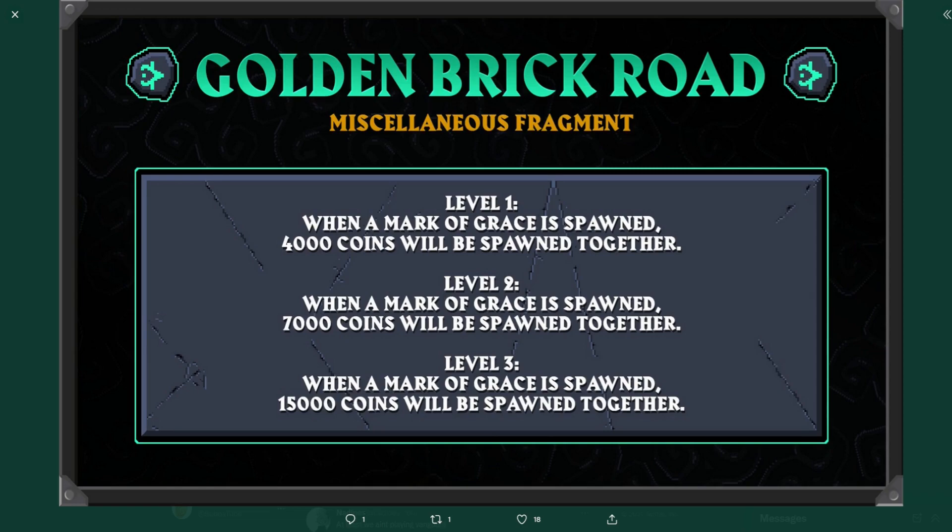I don't know about you, but this sounds like a much more enjoyable way of training agility. Not only are you still getting the Marks of Grace, but you're getting decent XP rates depending on the course you're using, and you're still getting GP all at the same time. It's kind of a two-for-one where in comparison you would get worse rates doing the Agility Pyramid and you would miss out on the Marks. But using this fragment, you would really get the best of both worlds.